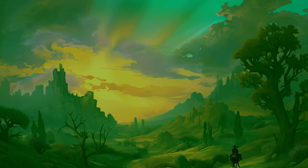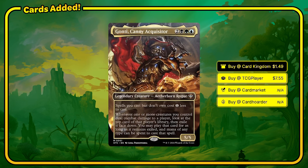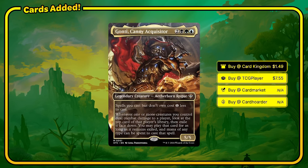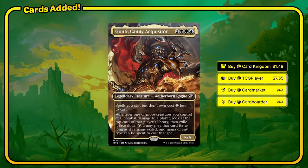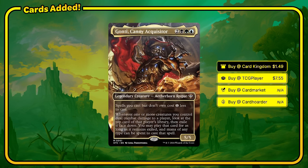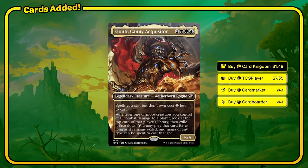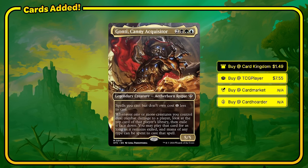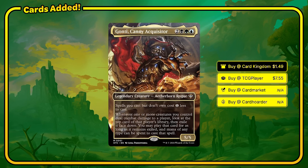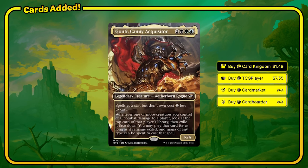Back to the deck — Gonti, Canny Acquisitor. Spells you cast but don't own cost one less to cast. We have a couple of other cards that stack up on this ability, which is going to be nice. Whenever one or more creatures you control deal combat damage to a player, look at the top card of that player's library and exile it face down. You may play that card for as long as it remains exiled, and mana of any type can be spent to cast that spell. We do have a handful of other cards that do similar things so we can take advantage of his first ability.